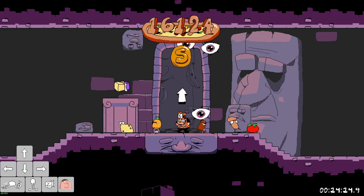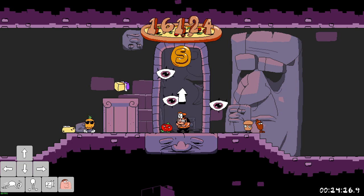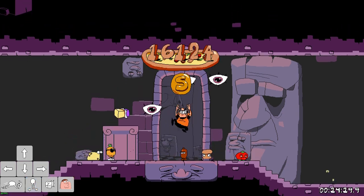Hey, it's Ellie. This is a tutorial on how to do Result Screen Skip, otherwise known as RSS in Pizza Tower.